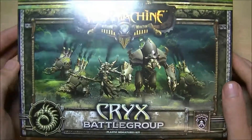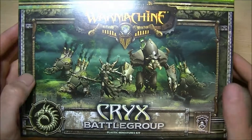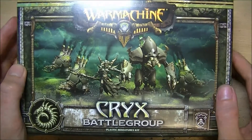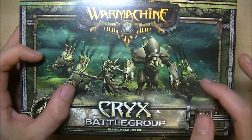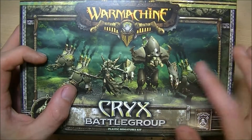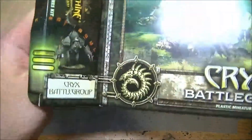Okay guys, more bits for you for War Machine Wednesday. We are going to take a look at the Kriks Battle Group. This is the starter box you can buy. It consists of a Warcaster, three Light Jacks - Bone Jacks as they're called for the Kriks - and one Heavy Jack, or Hell Jack as the Kriks call them.